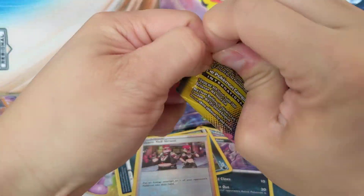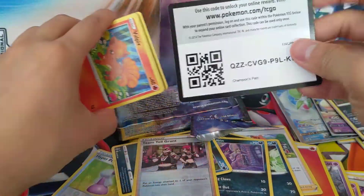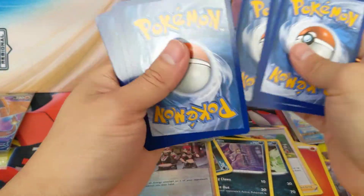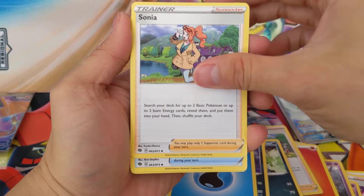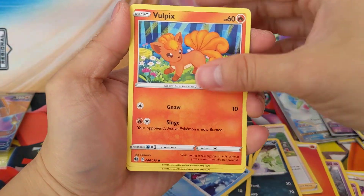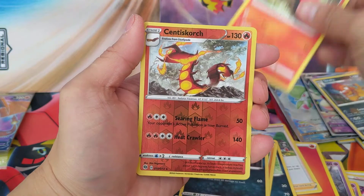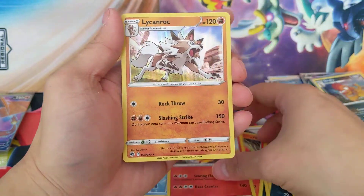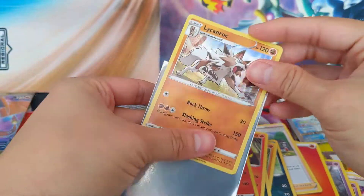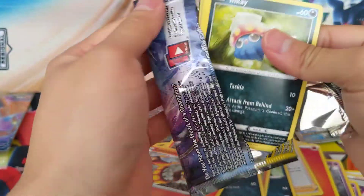Three more packs to go. Do you feel it? Are we going to get it? Eighth pack — Water Energy, we know it's a good pack: Rotom Bike, Sharpedo, Vulpix, Rockruff, Purloin, Galarian Linoone, Sizzlipede, a Reverse Hollow Cinderace, and another Lycanroc — our first repeat. Not bad though. At least this box comes with a Charizard V — you can feel a little good about that.